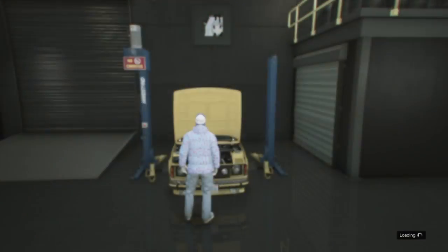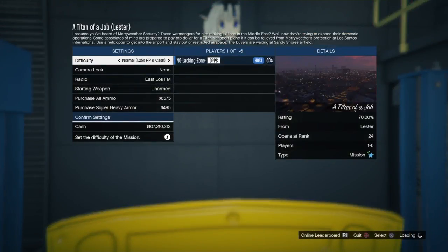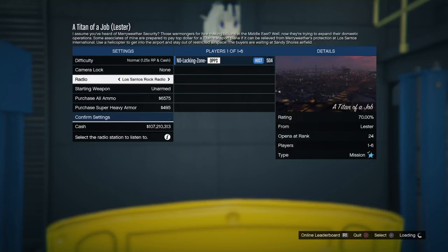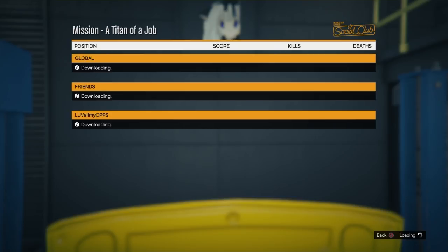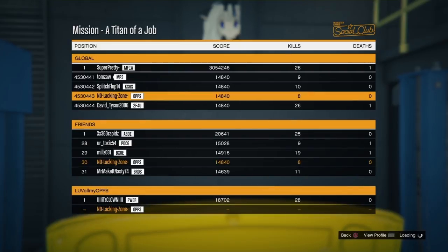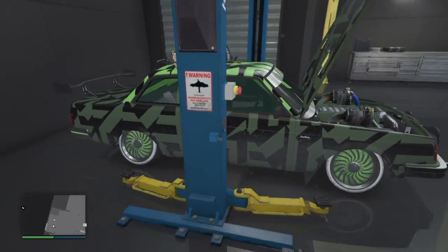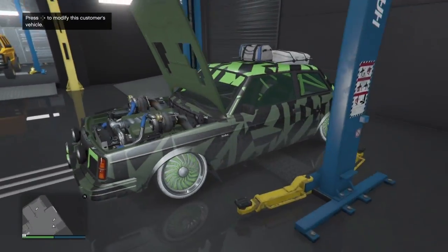Start up a job under Missions — start up a Titan of a Job. I'm on PS4; for Xbox users, start up a Titan of a Job as well. Once you get in the job, click R1 or RB, then hit right d-pad. You're going to hear a beeping noise — I hit right d-pad one time and heard the noise. From here you just want to bag out. You'll see the mods transfer over — they look super dope and super rare.